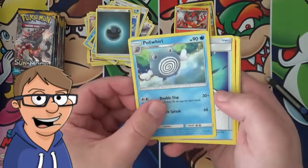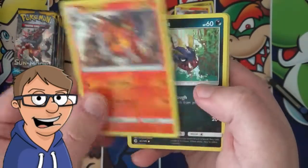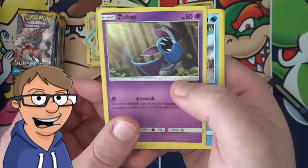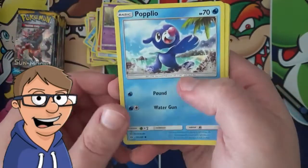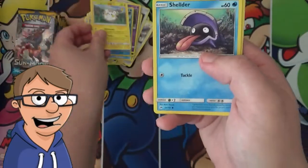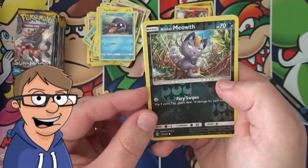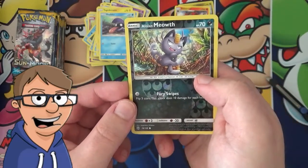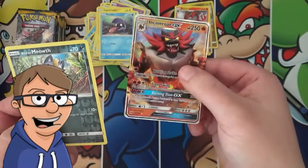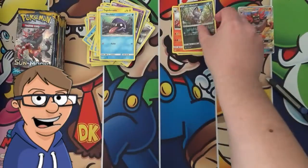Next pack: a Poliwhirl, a Crushing Hammer, a Torracat, a Carvanha, a Supet, a Popplio, a Shellder, a Reverse Holo Alolan Meowth, and — wow — an Incineroar GX! It's about time we pulled something awesome in this box.